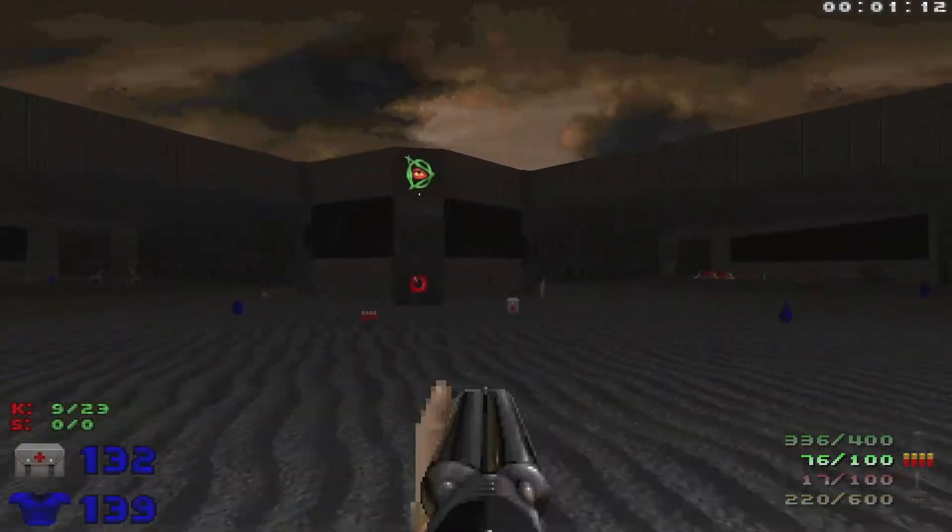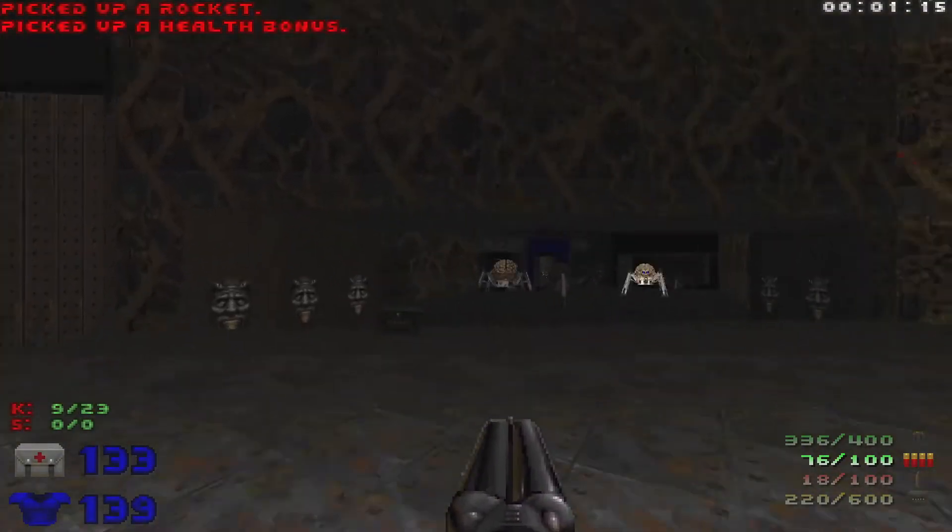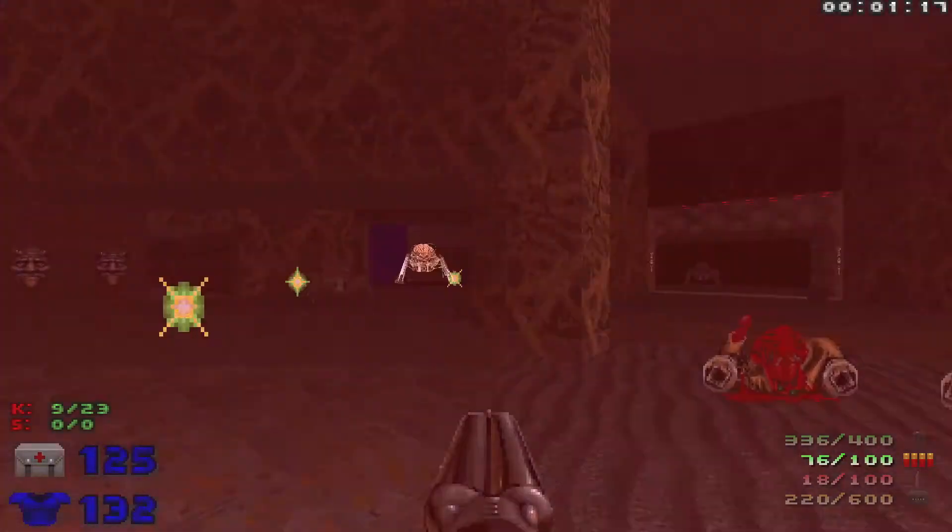As soon as we kill them, we're gonna lower down and we're gonna see that Spider Mastermind again. Let's see if we can get her to shoot at us.